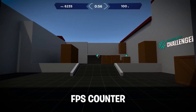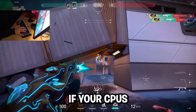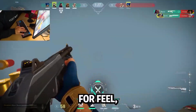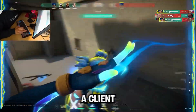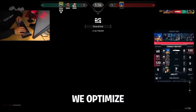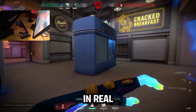Just because your FPS counter says 300 doesn't mean your inputs are hitting the server fast. If your CPU is parked, if your USB interrupts are coalesced, if your scheduler isn't tuned, high FPS won't matter. We optimize for feel, not just frame count. Input delay lives in layers you won't see in the settings menu. A client with a 4090 and a 13900KS said his aim felt floaty even with 400 FPS. After we optimized his overall system latency, he said it felt like Aim Labs in real matches.